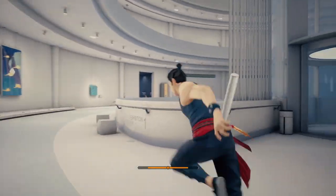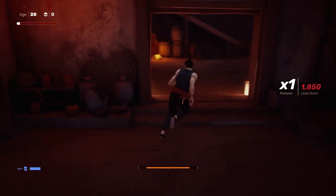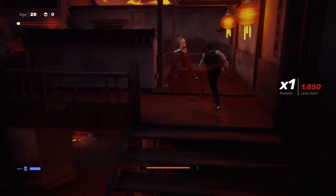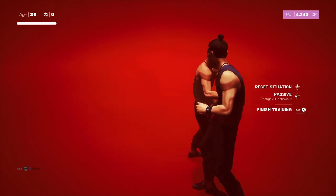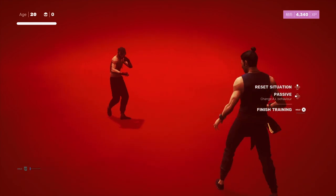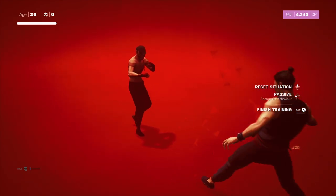Sprinting is a worthwhile tactic if you want to run away and take a breather. Sometimes when enemies gang up on you, running away to get more space is the best strategy. Also, you can cancel out of a normal or power attack at any time by hitting the dodge button in the middle of an animation — no need to wait for the animation to finish, just dodge.